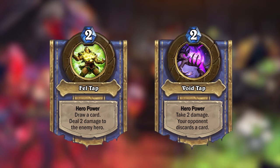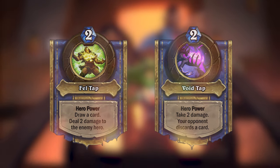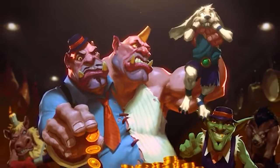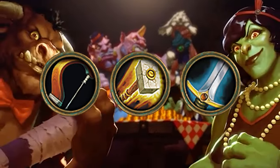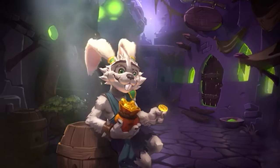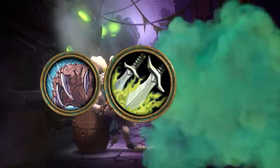In the main set, all the classes were separated into three gangs: the Grimy Goons, consisting of Hunter, Paladin, and Warrior; the Cabal, which had Mage, Priest, and Warlock; and the Jade Lotus, made up of Druid, Rogue, and Shaman.